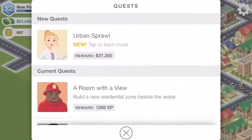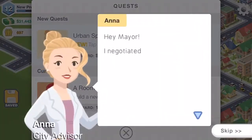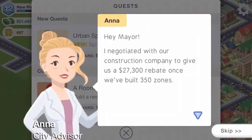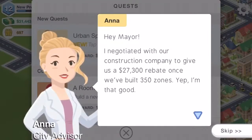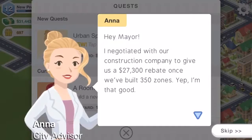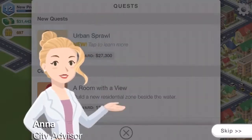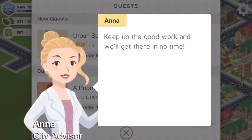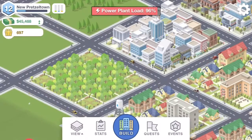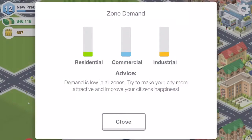'Your new park thrives Mayor — smell the fresh grass, listen to the birds chirping, truly sublime.' An Early Sprawl quest notification: 'I negotiated with our construction company to give us $27,300 in rebate once we've built 350 zones — keep up the good work and we'll get there in no time.'